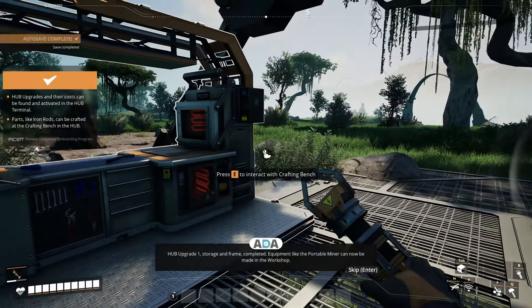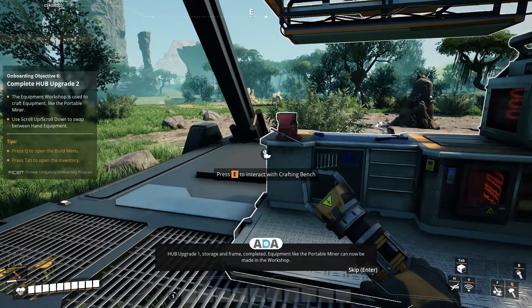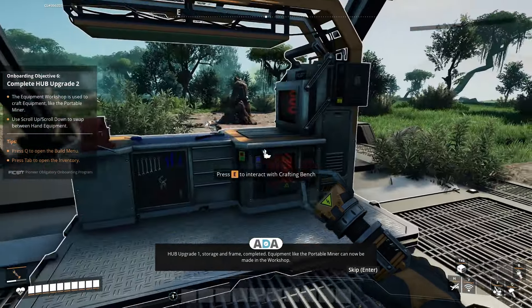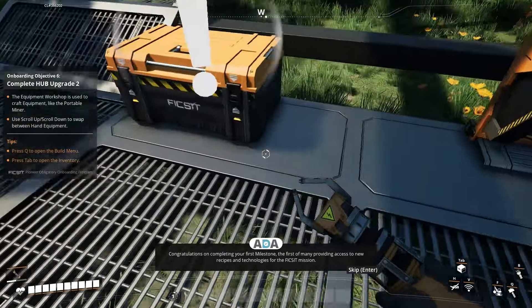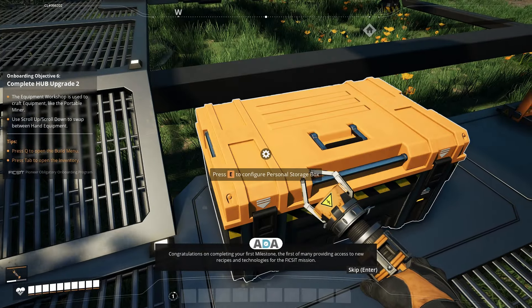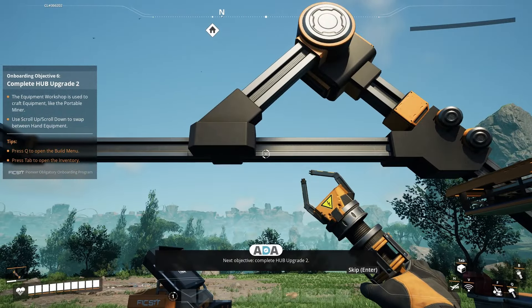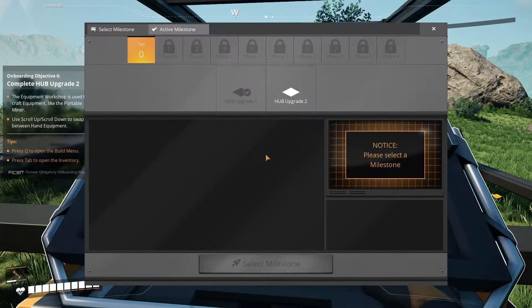We got an upgrade! Hub upgrade one — storage and frame — completed. Equipment like the portable miner can now be made in the workshop. Congratulations on completing your first milestone, the first of many providing access to new recipes and technologies for the Fix-It mission. Next objective: complete hub upgrade two. Let's see what this one does.